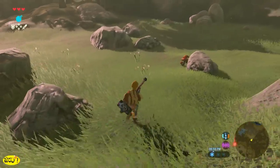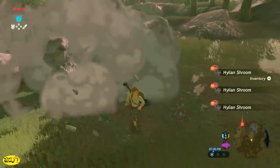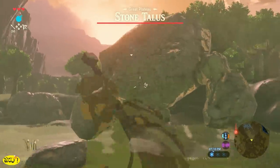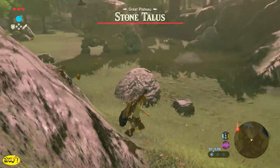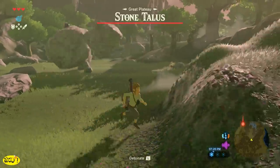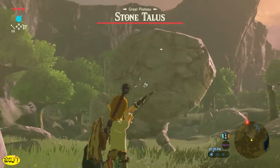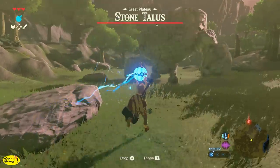Remember I mentioned there's a stone talus here on the Great Plateau? Let me show you how to beat him easily. Once you have your bombs and the sledgehammer, throw bombs at his arms — it will knock his arms off and stun him, causing him to fall forward. Once he falls forward, climb up on top of him and start wailing on him with your sledgehammer. You can also hit the black stone on top of his head with an arrow to stun him, but I find it easier to just throw bombs at his arms.